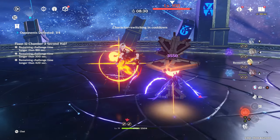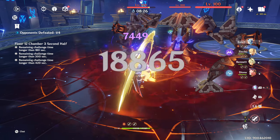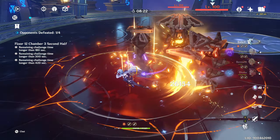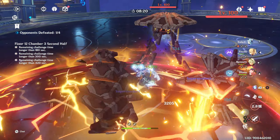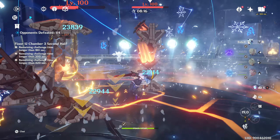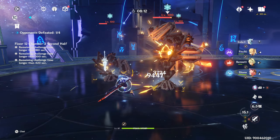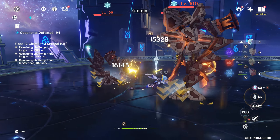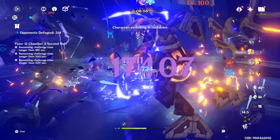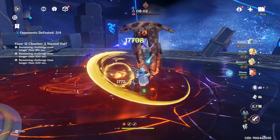One note about Eula's burst rotation here is that her burst doesn't snapshot, so you need to swap to Eula immediately after using Bennett's burst, so she still has the bonus attack when her burst explodes 7 seconds after she uses it. As mentioned, this run isn't optimized. With the gear level I have, I believe each floor can be completed in about 90 seconds at best. The enemies are definitely tankier than in previous versions of the Abyss, and I hope we're not seeing the first signs of power creep in this game. Thanks and see you next time.